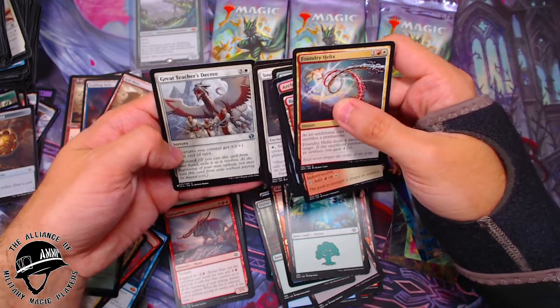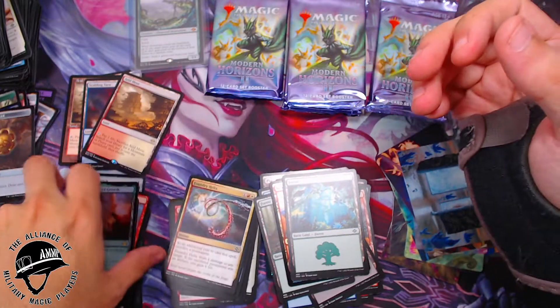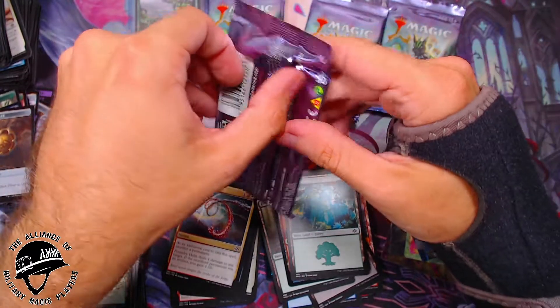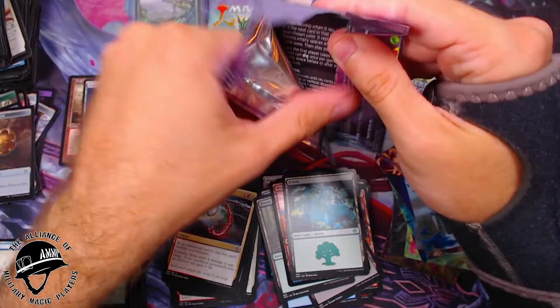An Ornithopter of Paradise — oh my goodness, look at that — a Yavimaya Cradle, all foiled up and ready to go! That is beautiful! Wow wow. With a Great Teacher's Decree there in the back. I'm glad I'm able to meet some people's needs here — they asked for fetch lands, I got them!